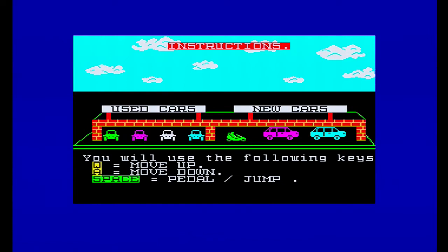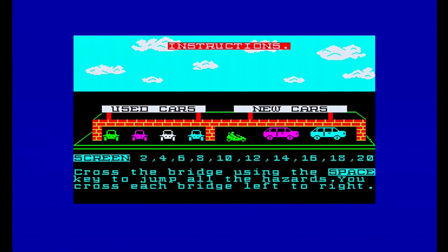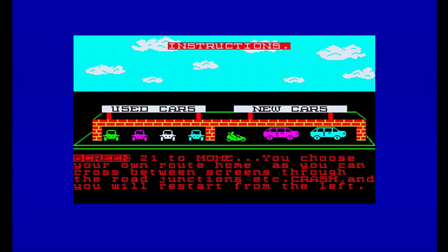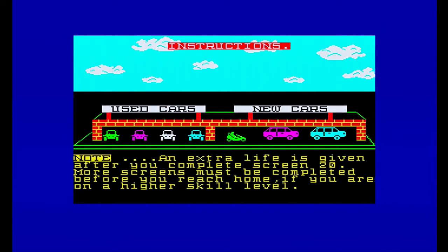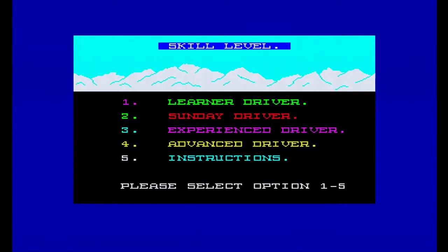The ride is not so easy. You move up and down with Q and A, and Space makes you pedal or jump. There are 20 screens - the odd screens make you drive up and down and avoid the hazards, and the even screens make you cross a bridge and use Space to jump the hazards as you go. Screen 21 is your drive home - you can choose to go anywhere you like. You get an extra life every 20 screens. I think this is going to be pretty impossible but we'll give it a try anyway - good luck, you'll need it. I'm going to be a learner driver.